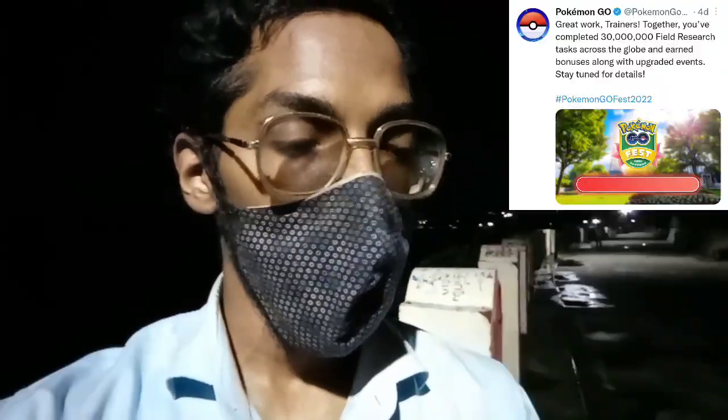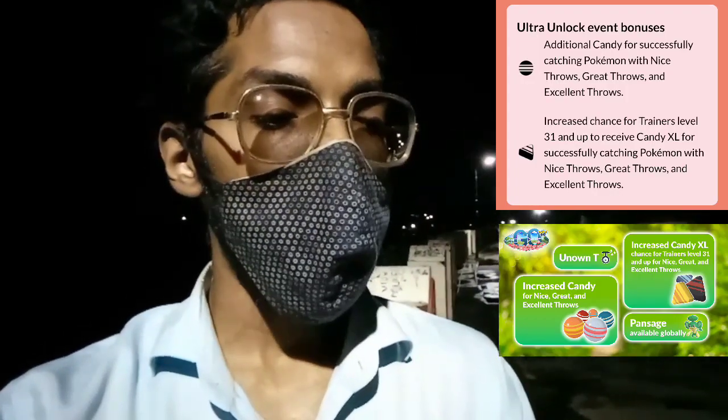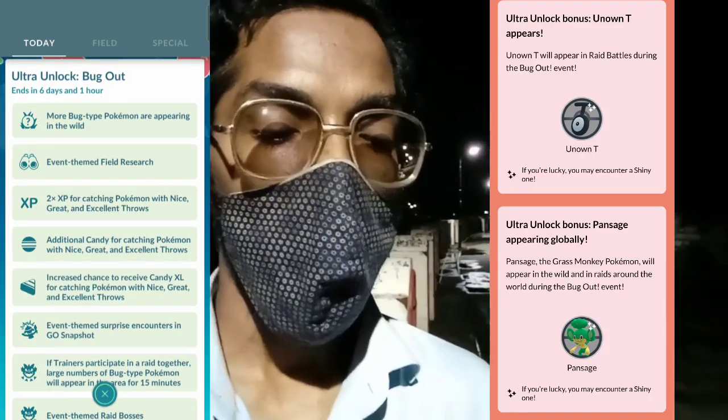As we completed 30 million Field Research tasks during Pokémon GO Fest Sapporo's Japan Global Challenge, we've unlocked Ultra Unlock bonuses. Unown T will be available throughout the Bug Out event duration and may be shiny if you're super lucky. There will also be increased chances of getting XL Candy for making Nice, Great, and Excellent throws. PanSage, the featured Pokémon of GO Fest Sapporo, will be available globally and can potentially be shiny.